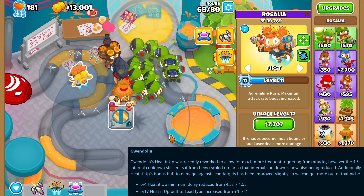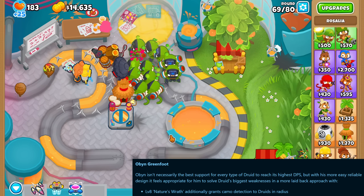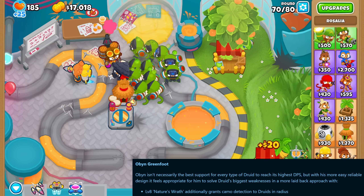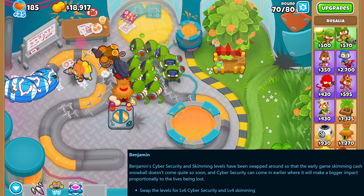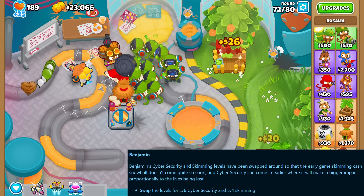Gwen's level 4 heated up minimum delay got reduced and the level 17 lead bonus got doubled. Obyn at level 8 now gives camo detection to all druids in its range despite the fact that he can't see camo himself. Benjamin swapped levels for the cyber security that gives 5 lives per round and skimming that earns $1 per balloon spawned, so basically his income got nerfed a bit for the early game.